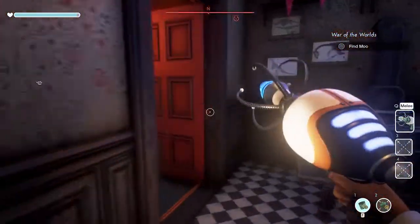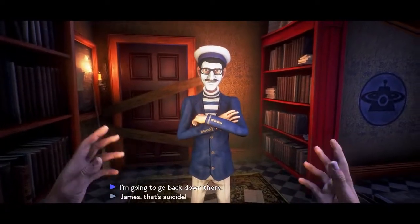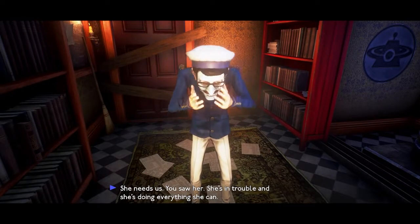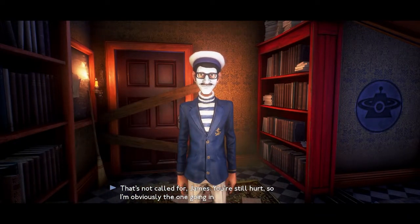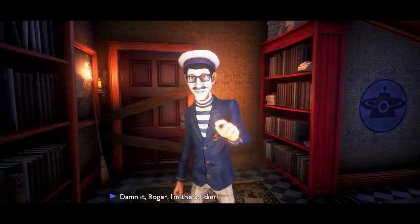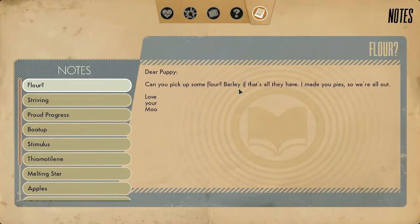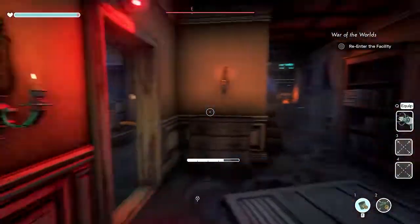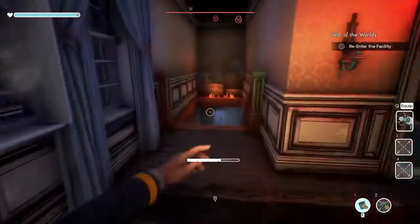'Oh James, are you here? Are you all right?' There he is — thank God you're okay, partner, I was going out of my mind. 'I'm going back down there.' 'James, that's suicide — did you not notice the robots massacring people in town? She needs us. You saw her, she's in trouble. You did your part, now stay safe and I'll find her.' 'That's not called for James, you're still hurt — so I'm obviously the one going in.' 'Damn it, Roger, I'm the soldier.'